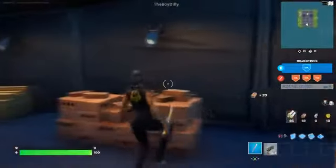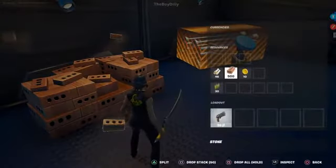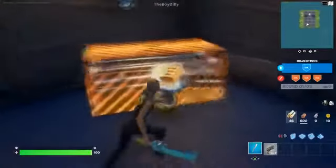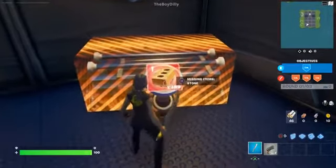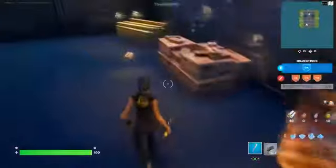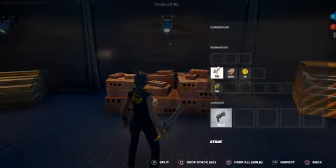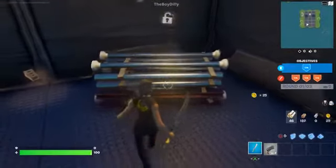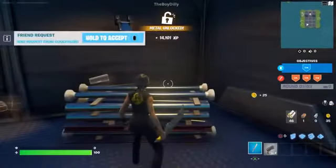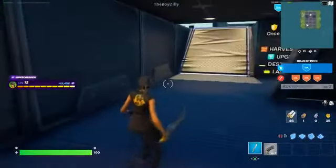As you can see, we've got 500 bricks. All we have to do is drop it here — there you go. We're missing 500 more, so we're just going to grab 500 more of these to get the next XP reward. As soon as you've got 500 stone, come over here and drop it right here. At this moment, you will get 14,000 XP — it's really, really good!